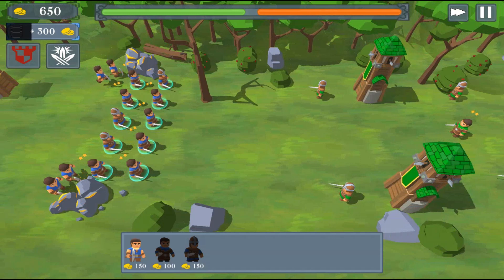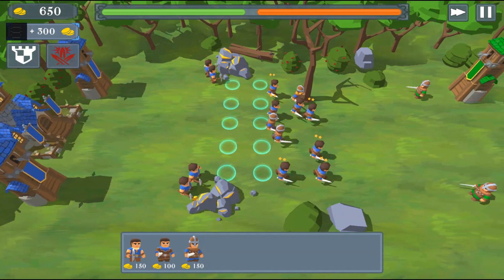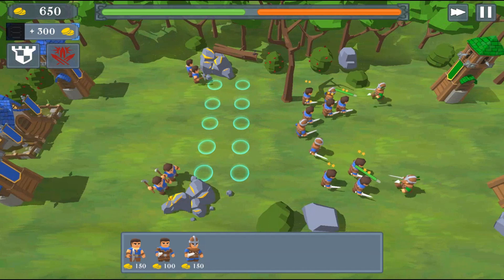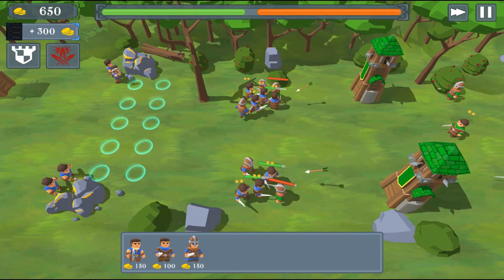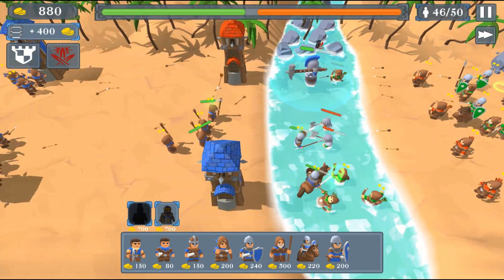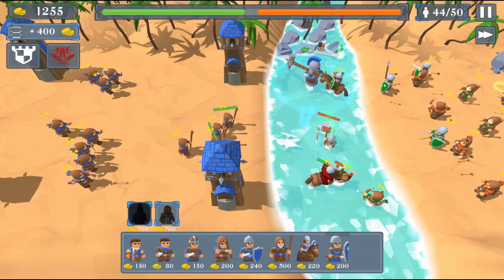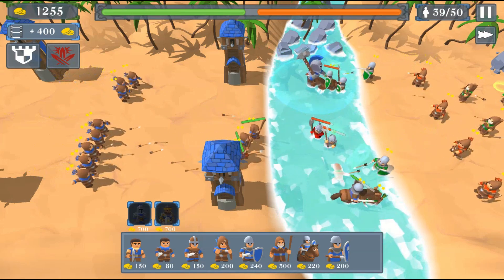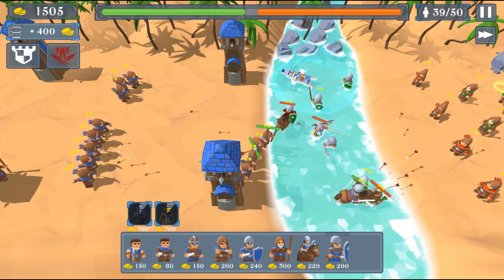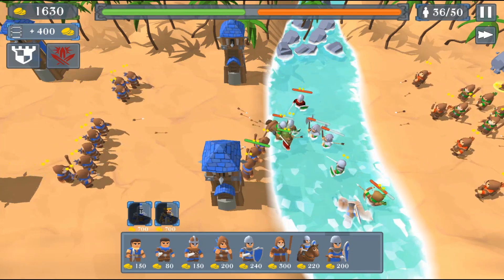Then I can add five healers or five ranged units at the back, creating a single formation. Once I'm satisfied, I can send them forward in that formation by giving the attack command. That's all the progress for this devlog — if you want to follow along, please subscribe and consider joining my Discord, linked in the description. Thanks for watching and hope to see you in the next one.